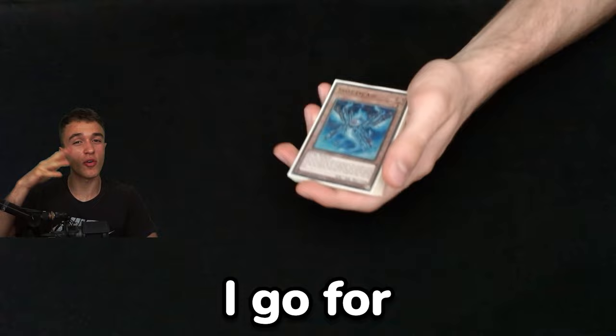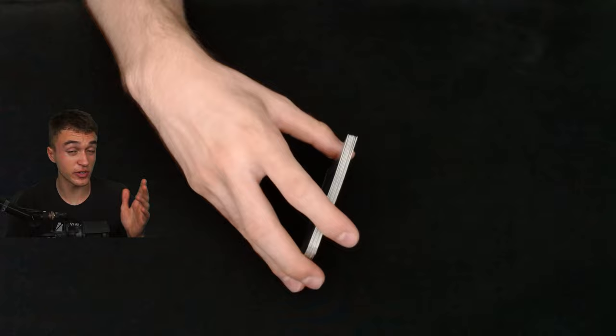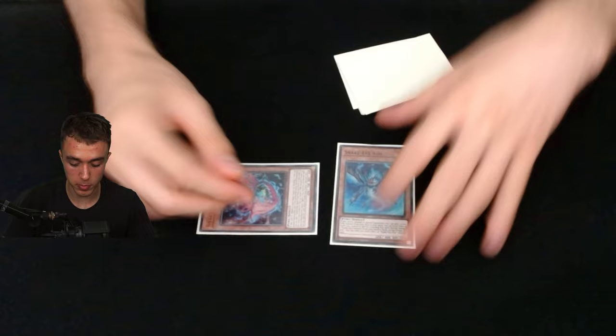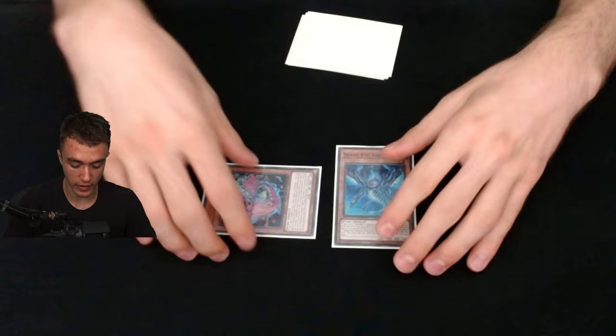Now I'll show the combo I go for 99% of games. This is the best combo — it really differentiates the players which combo you choose, and this deck is very technical. One misplay and you can lose the whole game. So: normal summon Ash of course, search Poplar. Summon Poplar, Poplar effect adds. Some people go for Oak here — I don't. Go link one, then Ash sends this and Poplar.